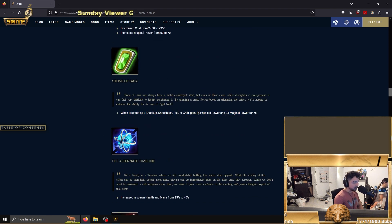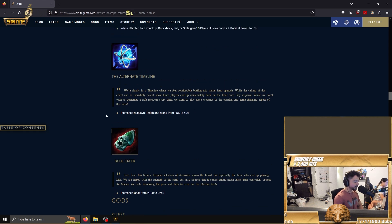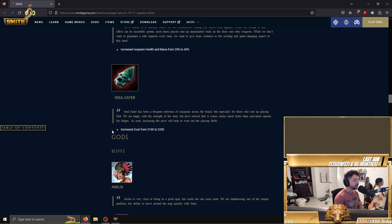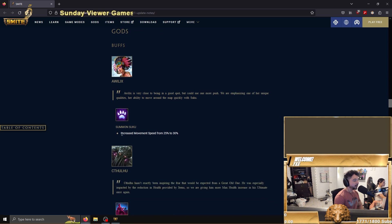Stone of Gaia buff was pretty big — you get 15 physical or 25 magical power for five seconds after you get knocked up, pulled, or grabbed. I thought this was interesting and it makes sense. Alternate Timeline increased health and mana from 25 to 40 percent — pretty big buff but not sure how impactful it is. Soul Eater got nerfed in price — yeah, everybody was abusing it in the jungle.